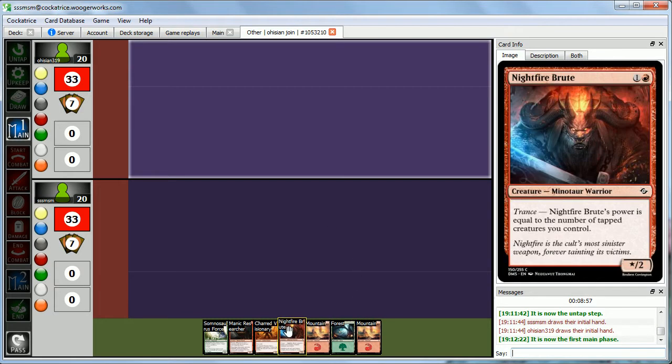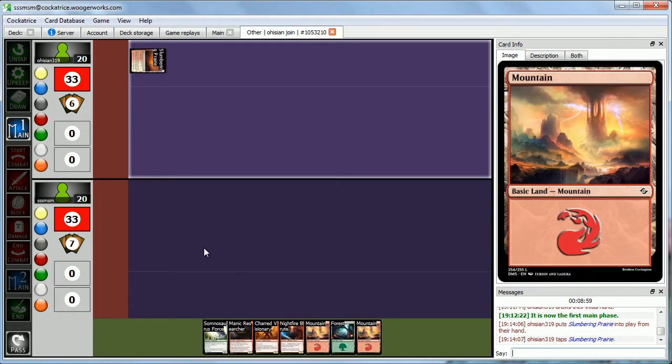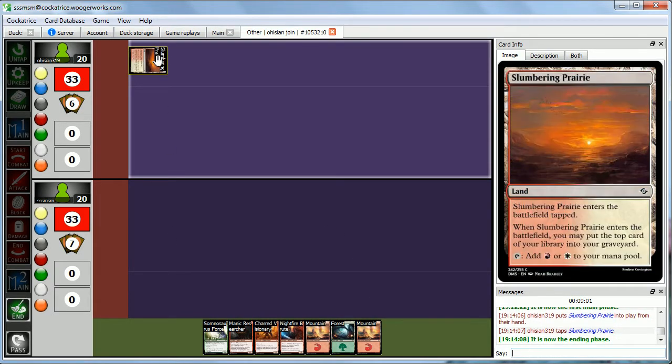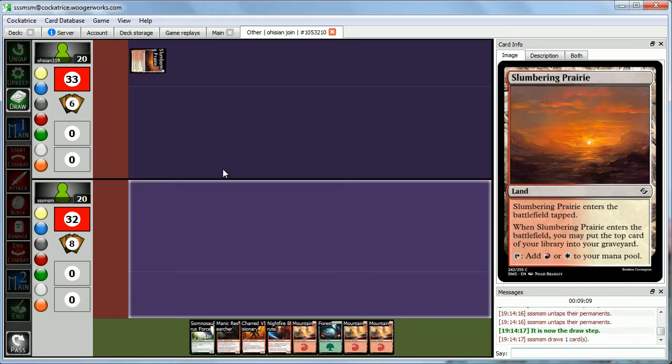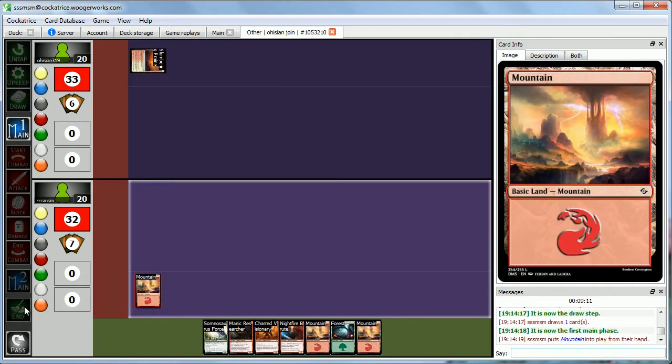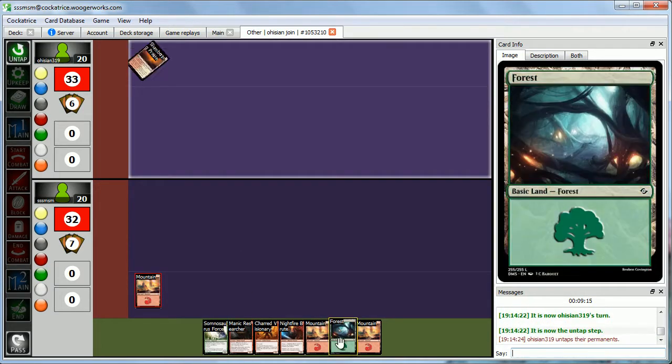If you haven't seen our list that we're playing here, you can just check out our deck building video. Slumbering Prairie — you've got to put the top card of your library, but it says you may, so you're not going to? Okay, interesting. We will untap and draw. If you want to see the deck list, go ahead and watch our deck building video of the sealed — that's the deck we made here.